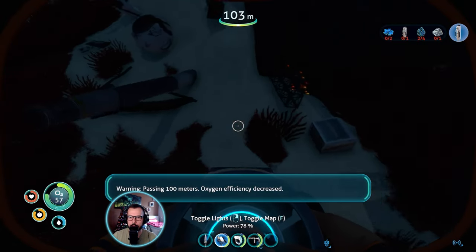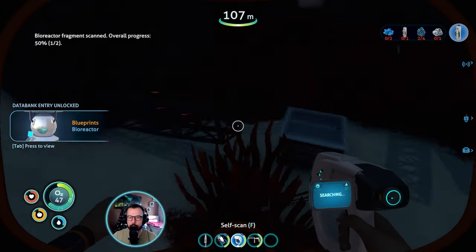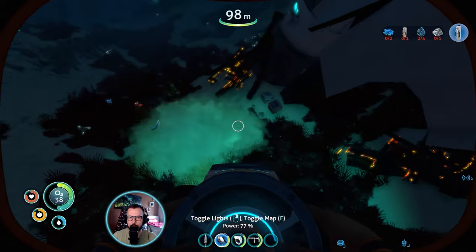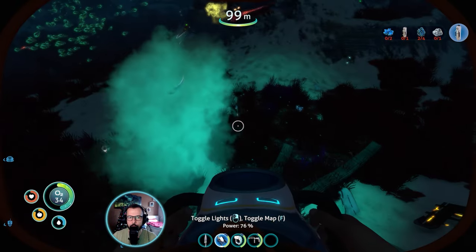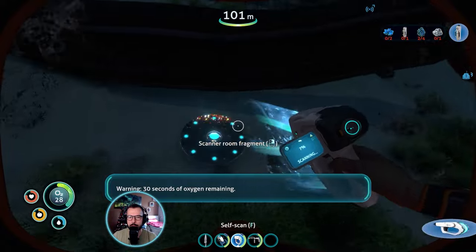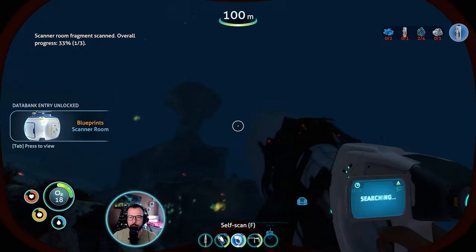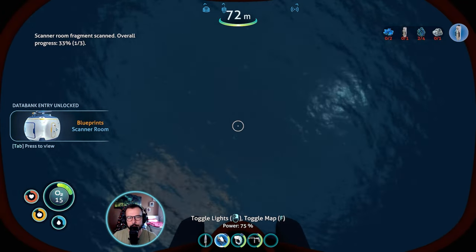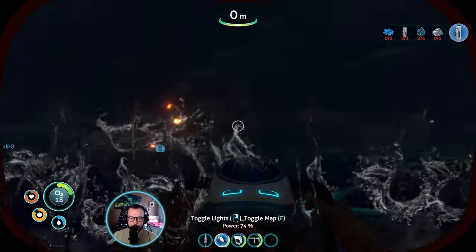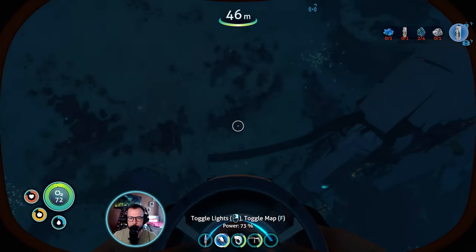Let's see what pieces we have here — bioreactor, we're gonna need that — but still no sea moth fragments. These sand sharks can ambush you by surprise, but they're not particularly fast or dangerous. I remember back when I first played this game, it's a creature which jump scared me at first, long before the reaper leviathan and other more dangerous predators.